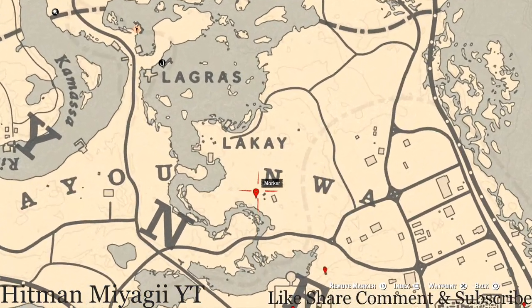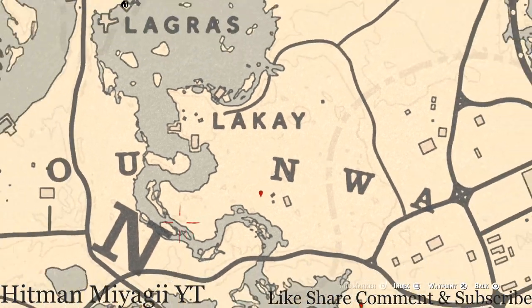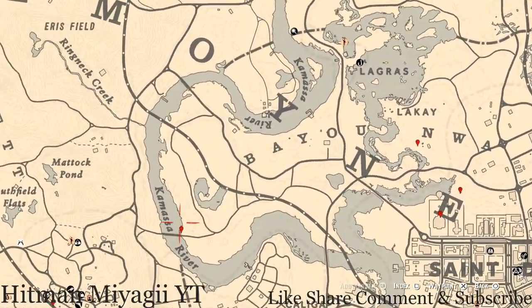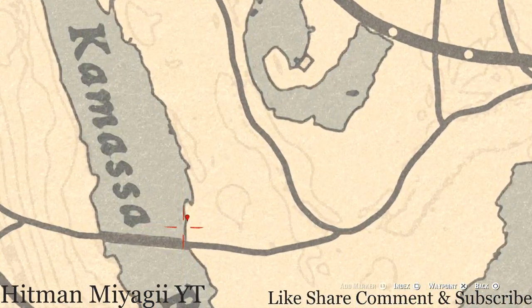This next marker is a bird egg. This bird egg is in a tree — shoot it down with a bow using a small game arrow. This bird egg is an egret egg, E-G-R-E-T.